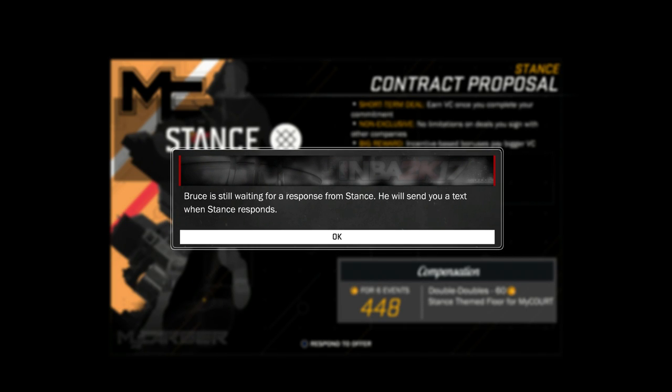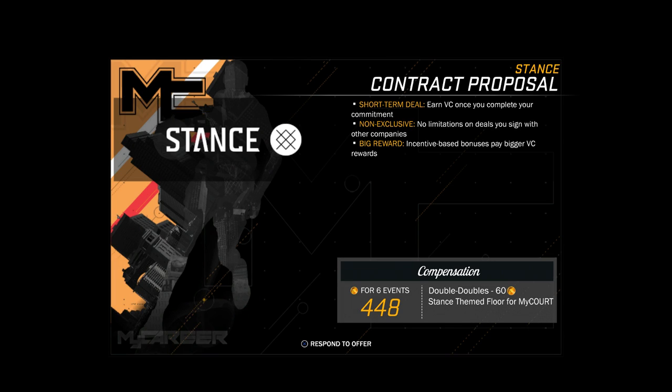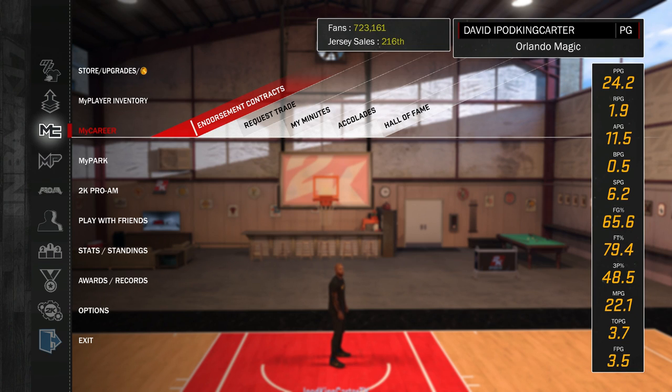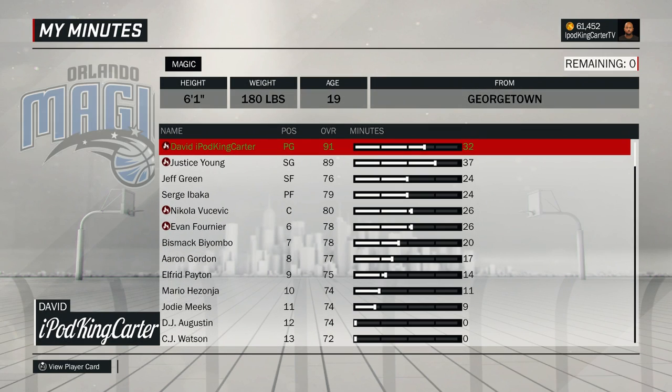Now let's talk about Stance. I've been with Stance for about two tours. Bruce is still waiting for a response — he'll text me when Stance responds. I did the first one where they gave me a billboard on a truck or something. This time they're going to give me the themed floor of my court. My question is: how many contracts do you have to sign with Stance before they let you wear socks? Not totally sure if it's a glitch in 2K's system, but we'll find out.